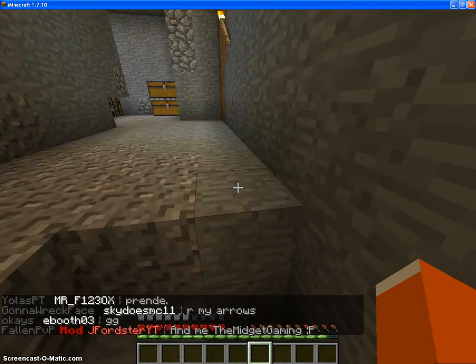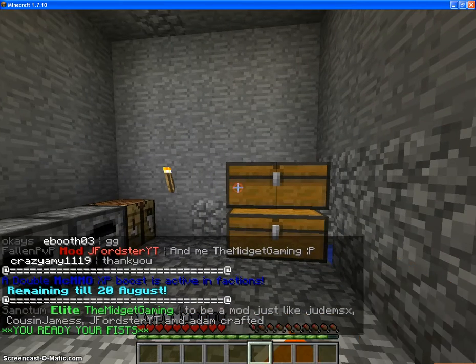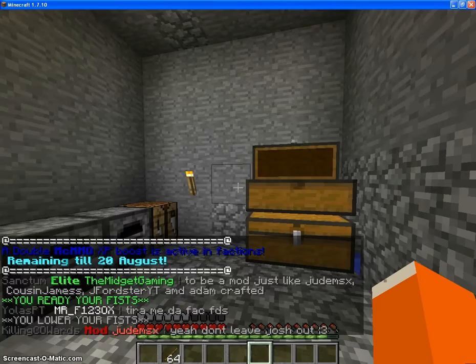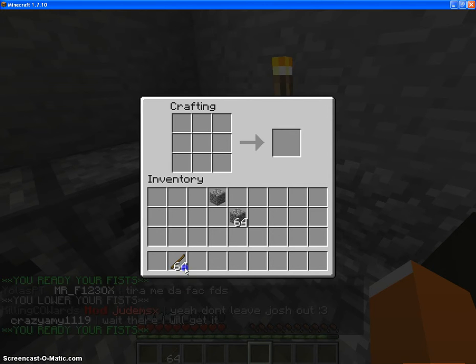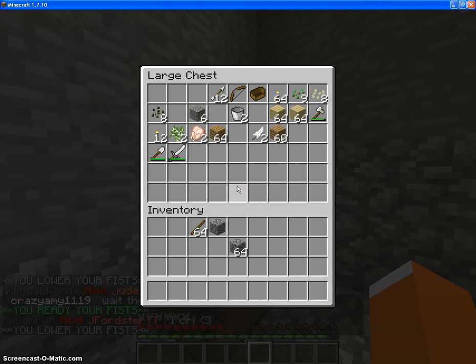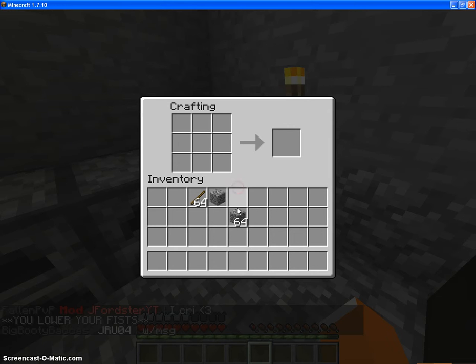I'm gonna go — I don't have a pick, so I need to make one. I have so much wood. I went chopping down wood, and I had wood in my inventory which I did not know. So I'll make another pick, I guess. Let's see if I have any other stuff to make one. I'll make a stone one and I'll get this stone back real quick.